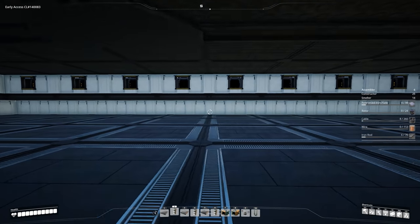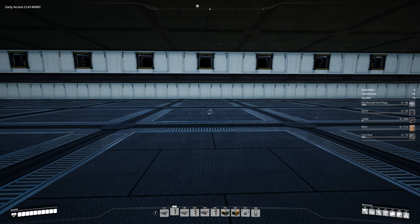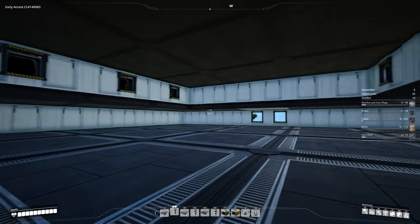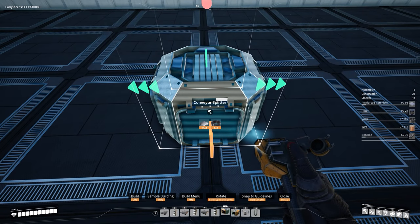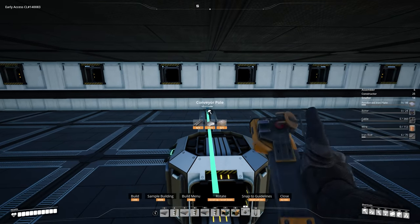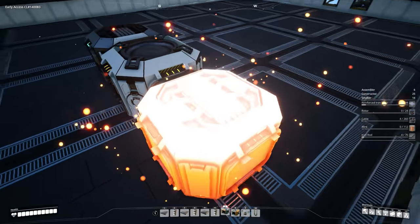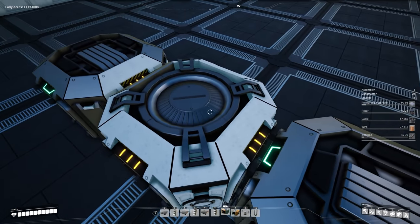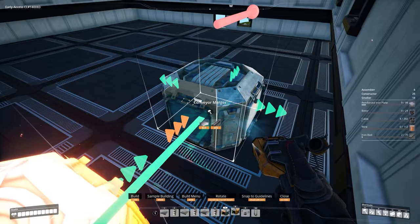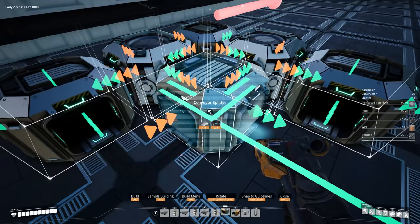To get the load balancer started, we want to find the middle of our factory and going off to the right two foundations — in between the third and fourth back smelters, in the very middle — we want to place a splitter facing off toward the left. In front of it, we want a merger leading directly into that splitter, and then in front of that merger we want another splitter. So it is essentially from the right side of the factory: splitter, into merger, into splitter. Then next to this splitter we want another merger facing off toward the back of the factory, and off of that merger we want a splitter also facing toward the back, then rotate it 180 degrees and place it right in the middle.